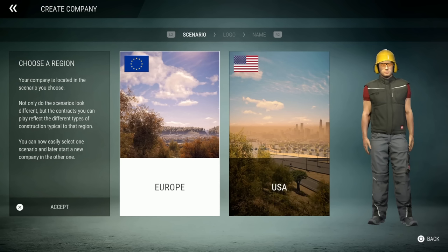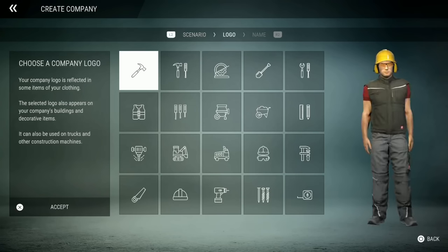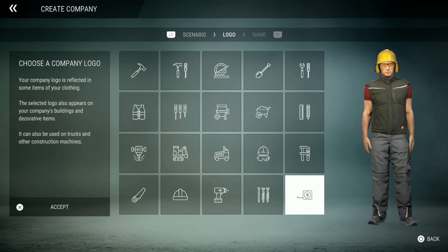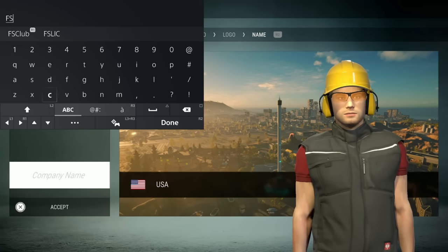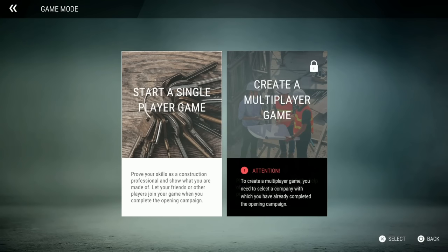I'm going to do USA. It says your company is located in the scenario you choose — not only do scenarios look different, but the contracts reflect the type of construction typical to that region. You can select one scenario and later start a new company in the other one. So we're doing USA. Now we need a company logo — let's just do this one. And of course we've got to call it FS Club Incorporated.